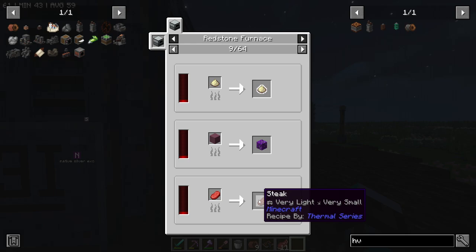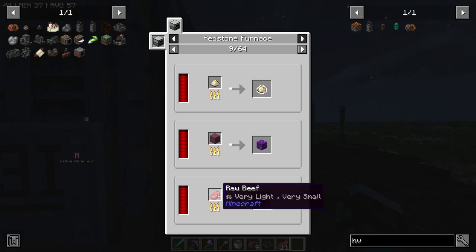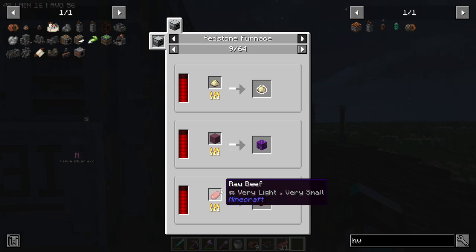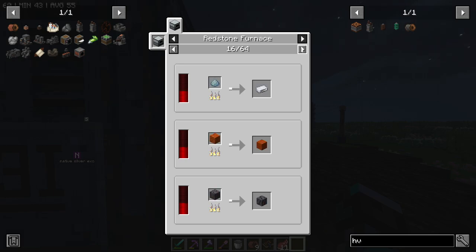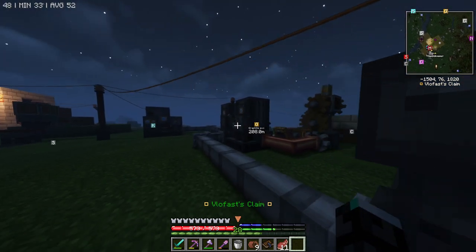Something I noticed: if you go into the Nether to kill a hoglin, you get raw beef from normal Minecraft and you can't eat it because it has no buffs. Please fix that — I'd really like to have that food. I thought the LV wire wouldn't work out here but apparently it still does, so it's still powering things.